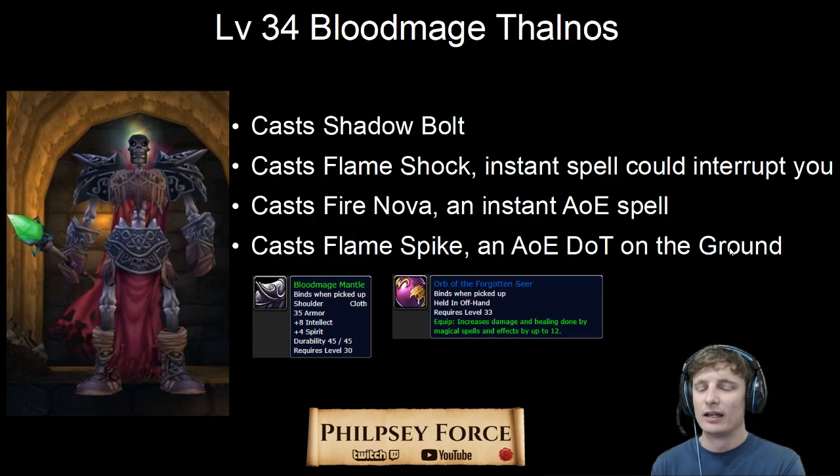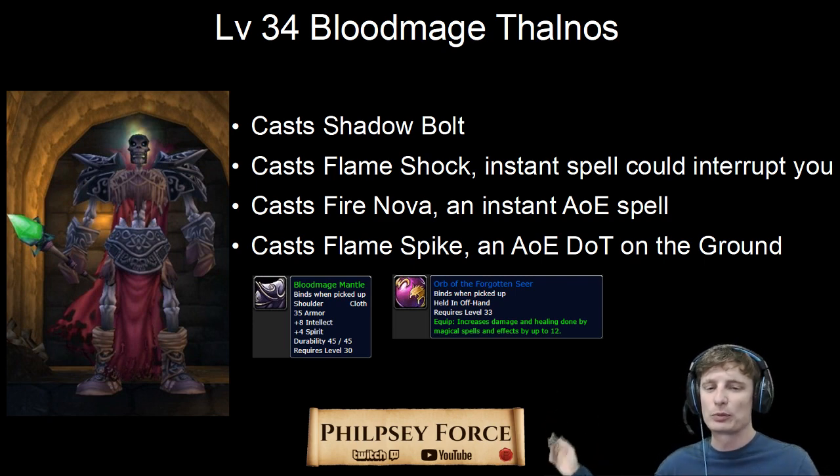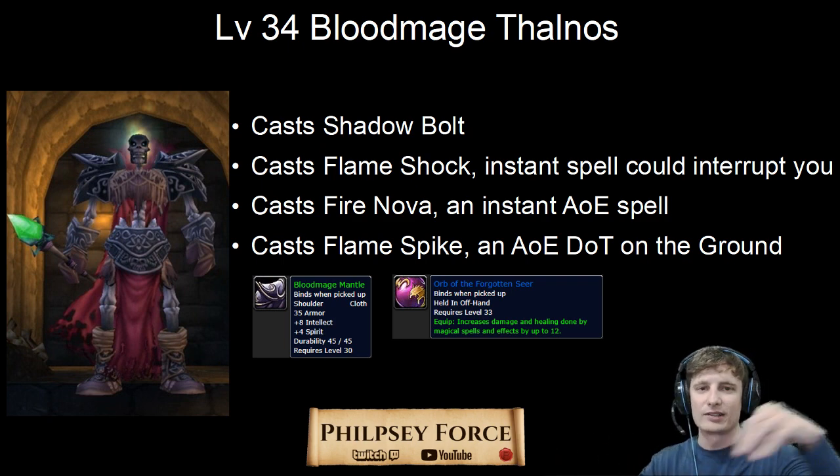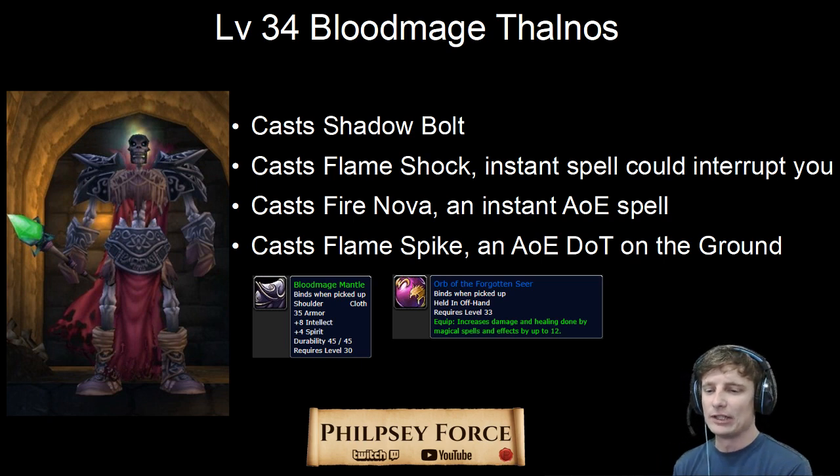Last but not least: level 34, Bloodmage Thalnos. He's at the very bottom of the crypt. He can cast Shadow Bolt and Flameshock — Flameshock won't really do anything to a tank unless you're a paladin or he tab targets. Flameshock can also interrupt a spell that's being cast. He'll also cast a Fire Nova, which is instant — he'll just explode out from under his feet. He can also cast Flamespike, which he throws on the ground. Just move out of the way; it's an AoE dot on the ground — like a red consecration. He drops Cloth Shoulders or an Offhand.